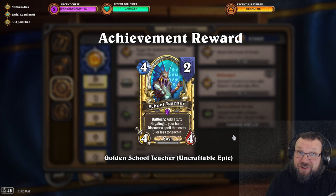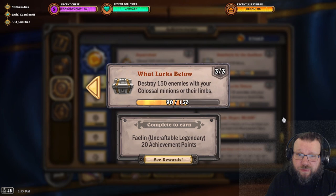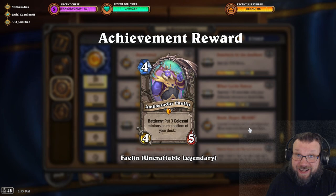What's more from Voyage to the Sunken City, you can also get Ambassador Faelin from an achievement. You need to destroy 150 enemies with your colossal minions or their limbs. Colossal minions are legendary minions, but there are quite a few of them, so if you have one, you might be able to complete this one and grab that Ambassador Faelin.